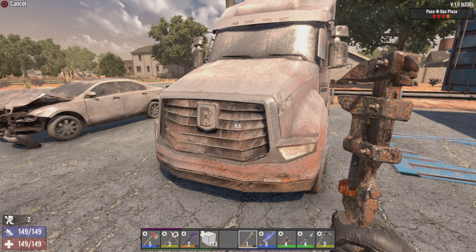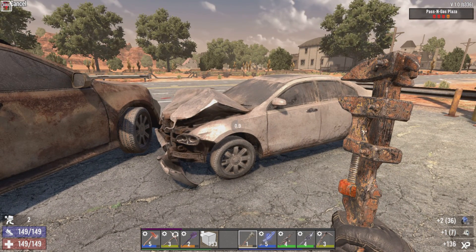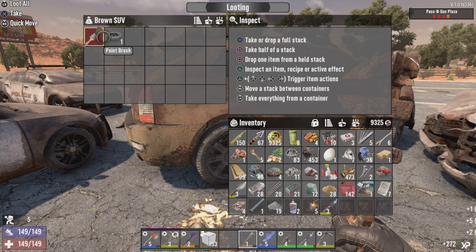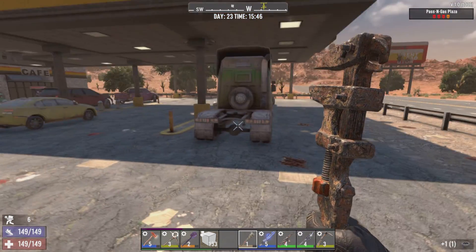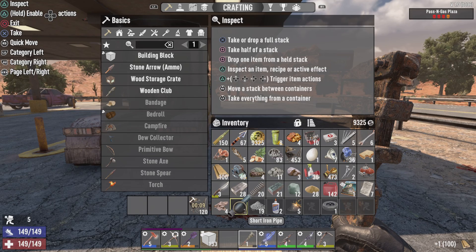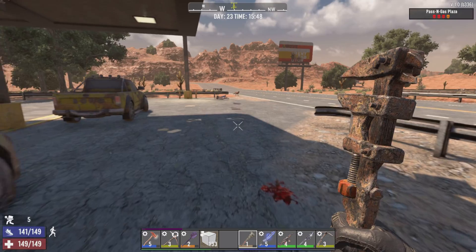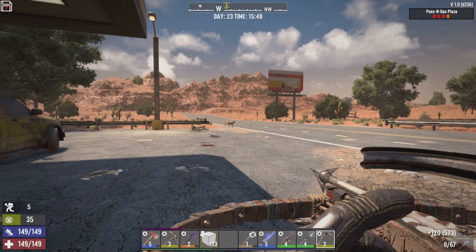I got a spear out of it and we can scrap that because we don't want it. Alright, we don't mess with the cop cars, not yet. Things I need to break down is the spear. Not that knife, that's my knife. Let me go to my bike — there's a dingo over here, let's go kill him. I'm gonna reload because I didn't do it.